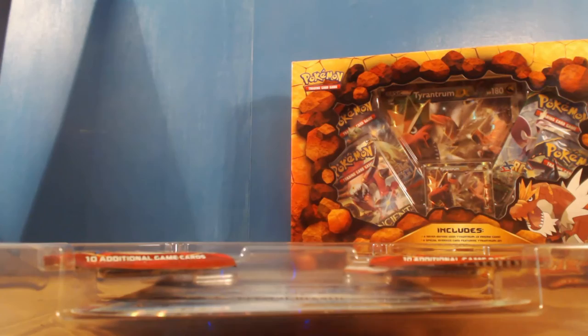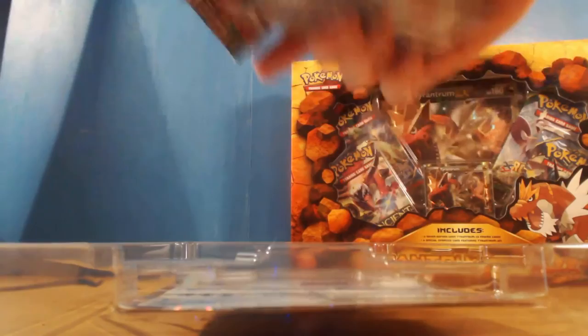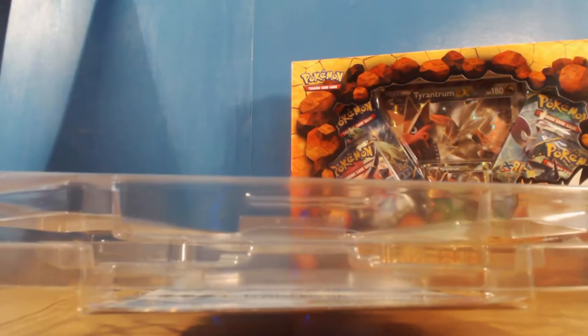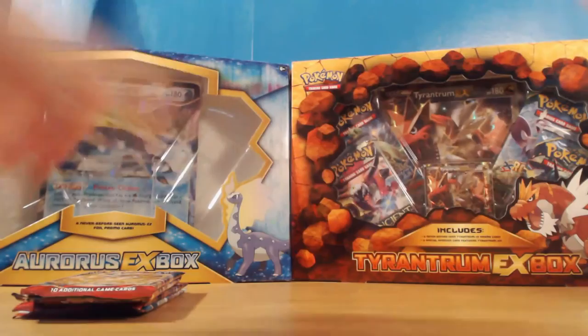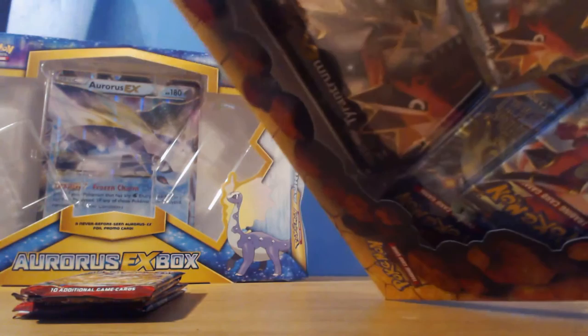Let's slide it out. I've got the Aurorus one out, let me get the packs out. I'll leave the boxes at the back because they do have the giant promos - let's turn them around the proper way so you can see them in the background. So it's going to be a bit tedious to get in these boxes, but once we're in everything should be fine. There's our first pack set and I've got the promo right here.